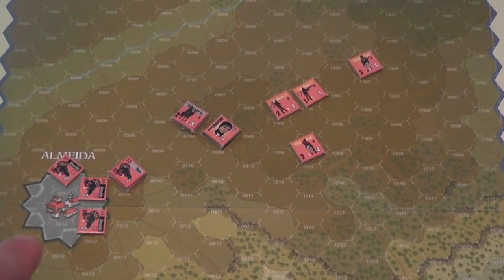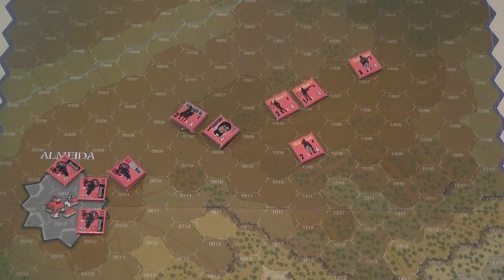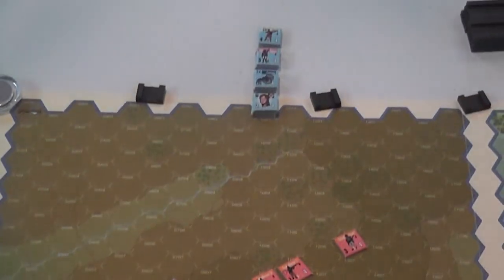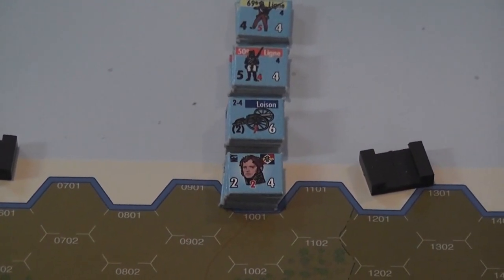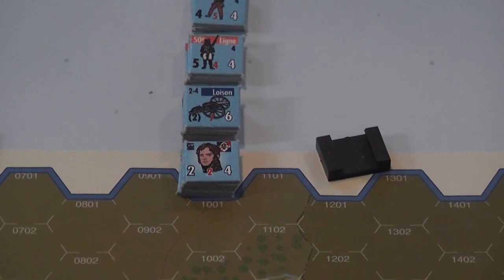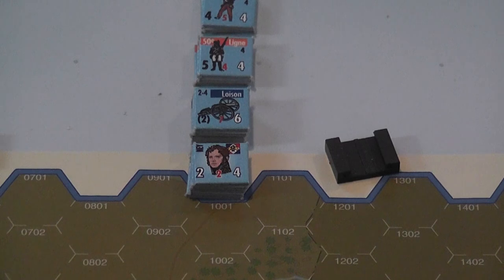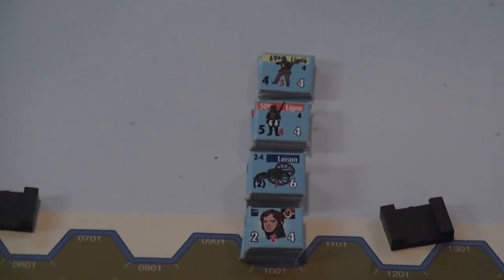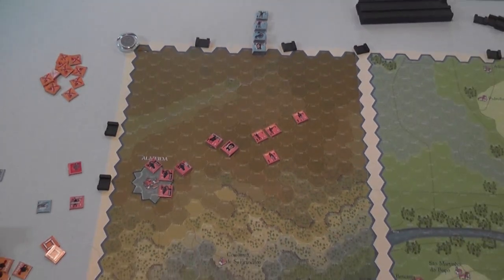It is also impossible for French or Anglo-Portuguese units to enter the walls of Almeida — that is a forbidden area. Up there you have the French units that will enter the game in turns one, two, three, and five, all entering from hex X1001. Look at the sheer number of units there versus the Anglo-Portuguese units defending in the middle of the map — this is going to be an unequal confrontation.